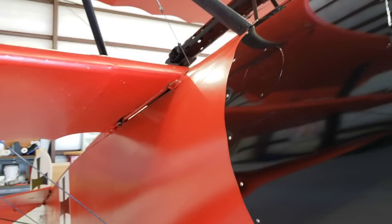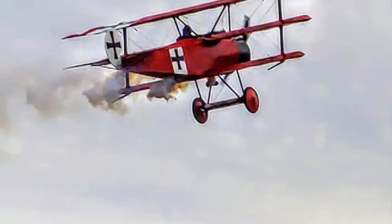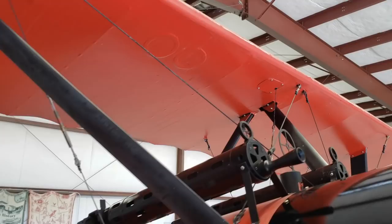Another thing about the Fokker triplane which makes it a milestone is the fact that not only was it more maneuverable and outclimbing anything else around at the time, it also has two machine guns. That was a major improvement, because the machine guns back then frequently jammed, and that really ruined the day — you could neither attack nor defend yourself. So having a second machine gun certainly gave it a lot more firepower and more reliable firepower.